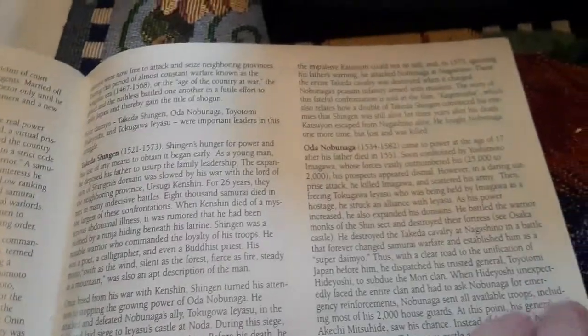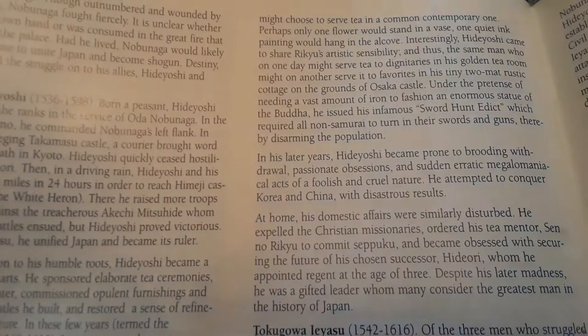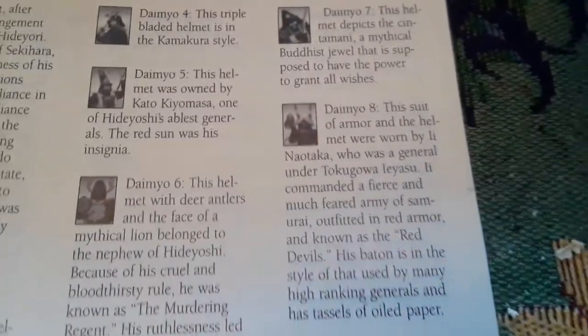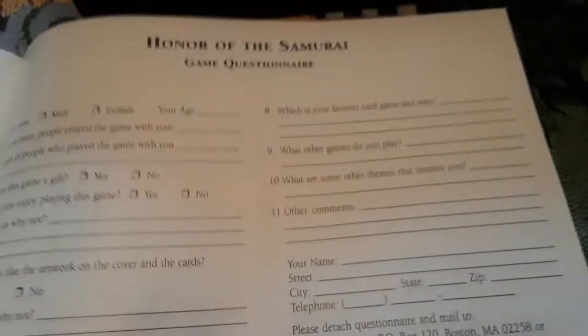Then there's history background, more history, and mentions of Tatakura, Shingen, Oda Nobunaga — probably mispronouncing these words — as well as Hideyoshi and Tokugawa. After that: illustrations of the different dynamos — one through ten — about the castles, a word from Game Right, a glossary, lost game pieces, the Honor of the Samurai game questionnaire, and the credits.